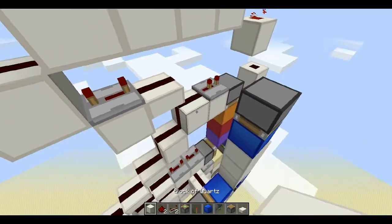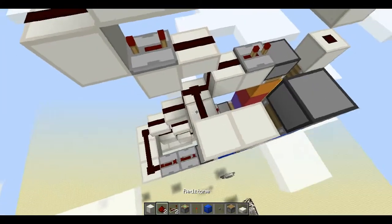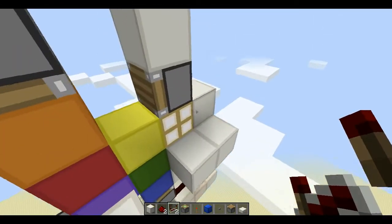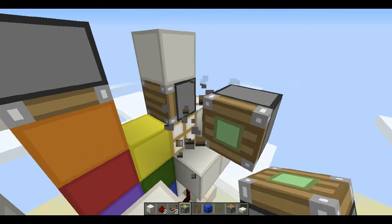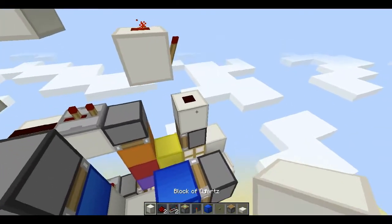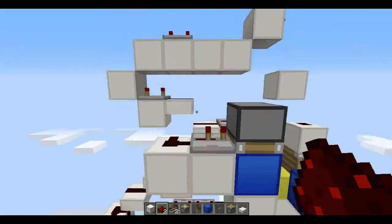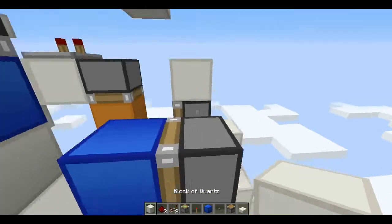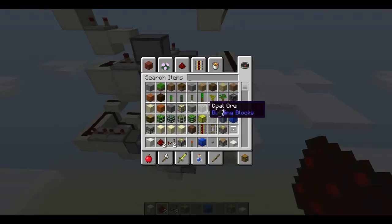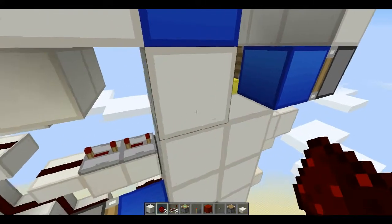Go out and up here, one, two, and repeater on two. From this regular piston, go sticky piston two blocks away with your block — again an indicator block. For this one it is extremely simple: two out redstone and that's it. Then take out your redstone block and put it here.